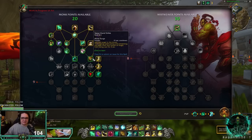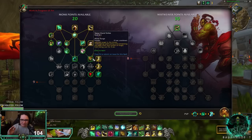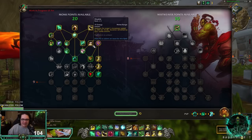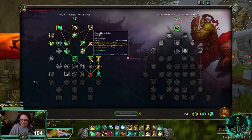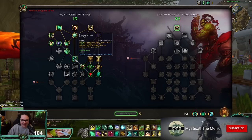We finally get our interrupt back — Spear Hand Strike interrupts for 4 seconds on a 15-second cooldown. How long have we been waiting for this since Warlords? It's finally back. Just having a slow would have made me happy, but they gave us our kick back. Being able to contribute to a kill or a boss fight with interrupt priority just makes me really happy.